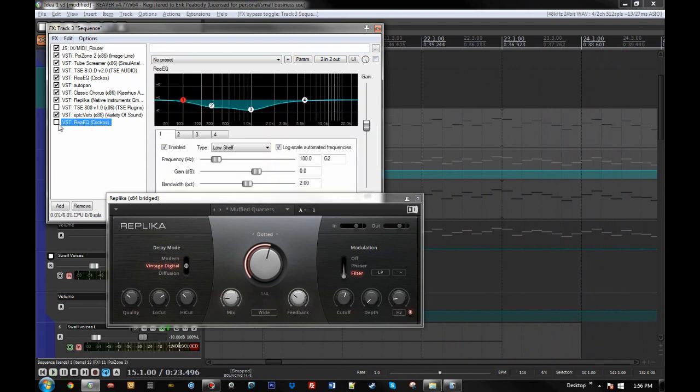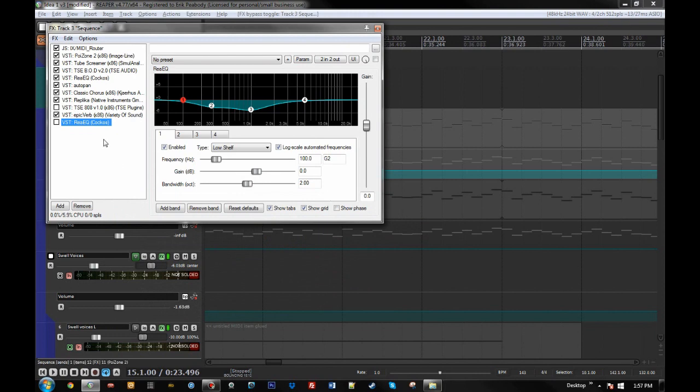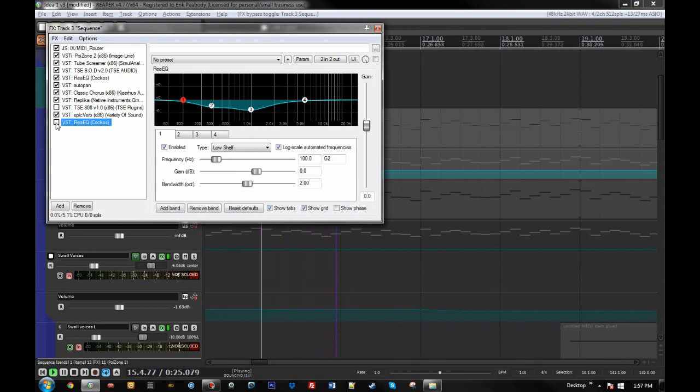There's a second round of EQ at the end of the chain. I tend to do multiple EQ plug-ins: one to set up the sound initially, and then a separate one later when I'm mixing with other instruments. The reason I do them separately is that ReaEQ is super low footprint — it's not going to take up a lot of RAM or CPU — but it also helps to keep track of which stage of mixing you're in without having to remember which bands belong to which stage.